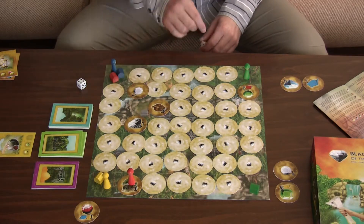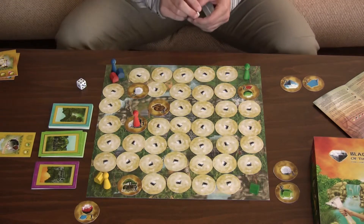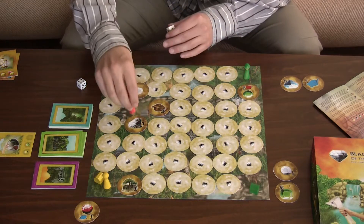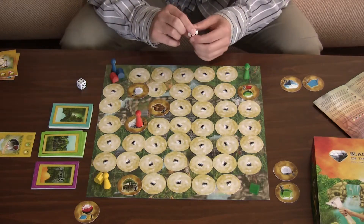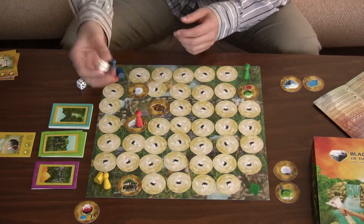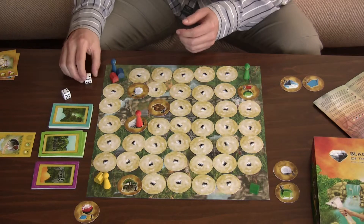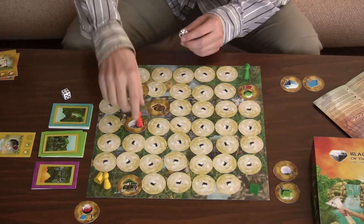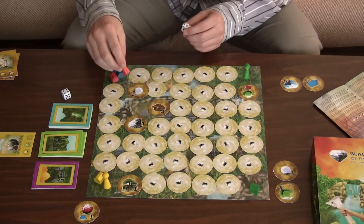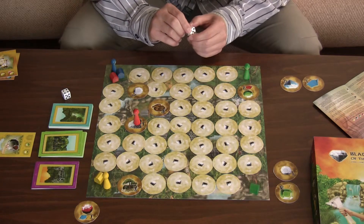Here is the Black Diamond. In order to be able to get it, a player must already have their large gem — so that would be a large ruby worth nine points for red player. If red player would have it, then just roll a die again. And if it would be a six, this player could collect the Black Diamond and obviously win because it's worth 27 points — if they also already have their camp.